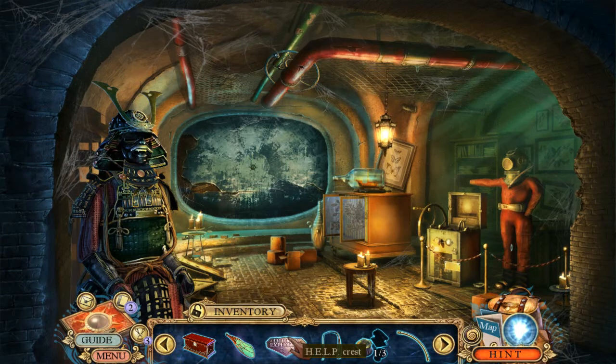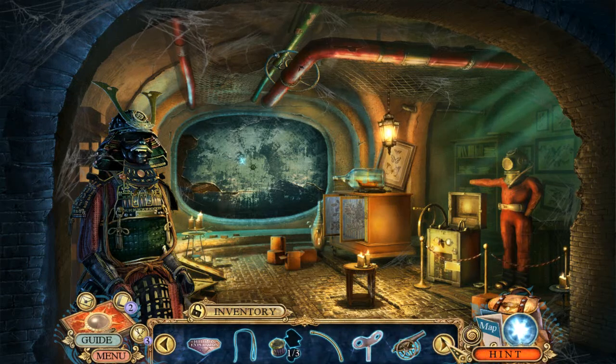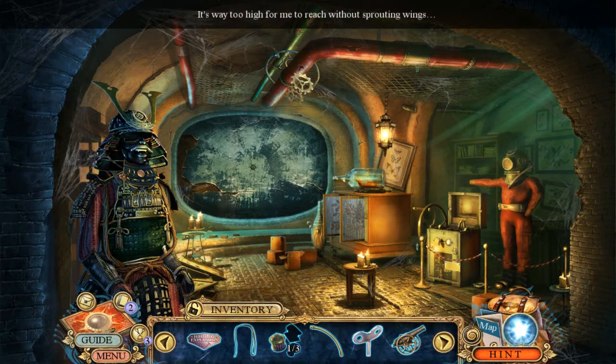We've got a music box, mechanical wing, the crest, leather string, one out of three Atlantis parts, a hose, and more — a small cannon. The small cannon is actually going to come in real handy in just a moment.